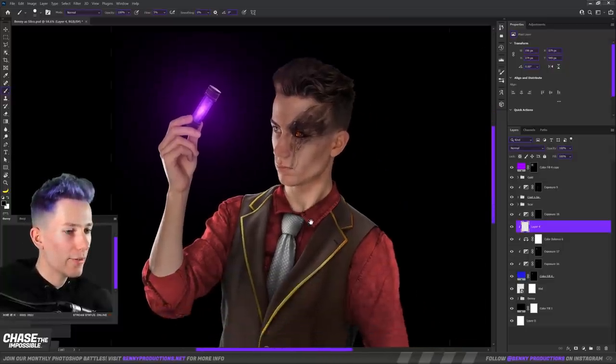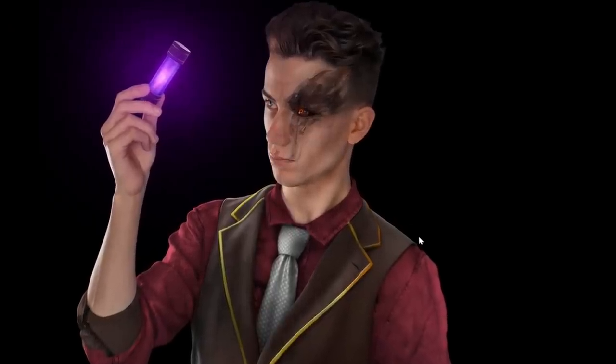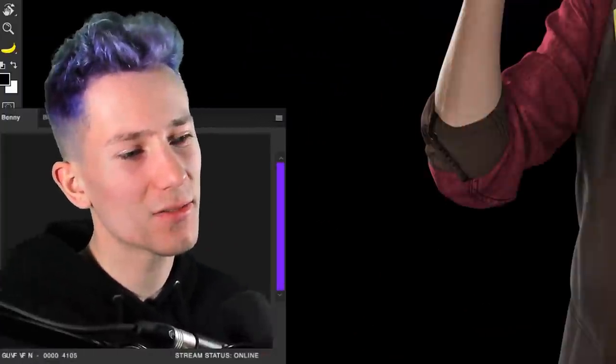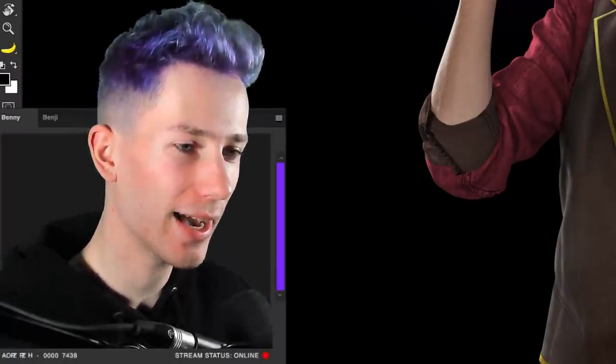So now we have pretty much the most important stuff done. The thing about this is I don't want it to be too much me, but it also definitely shouldn't be too much Silco — it needs to be a nice middle ground. And I feel like this is pretty much that. Now, of course, we're not finished yet because we need to put Silco into an environment, so let's go and do that right now.